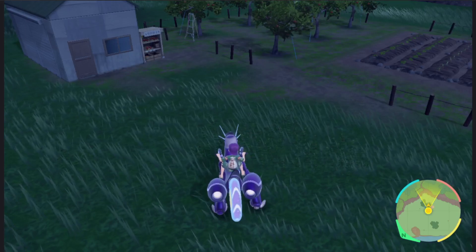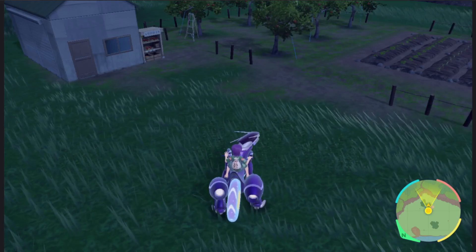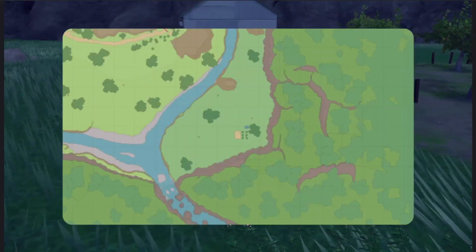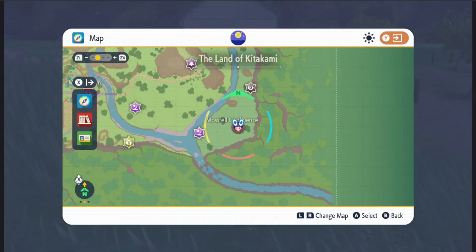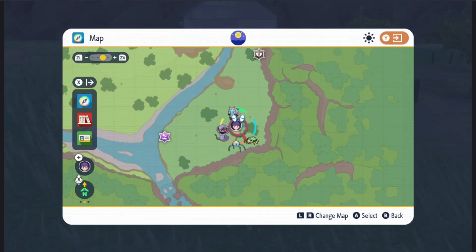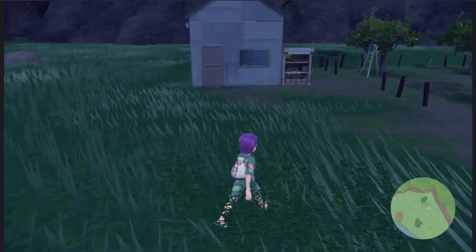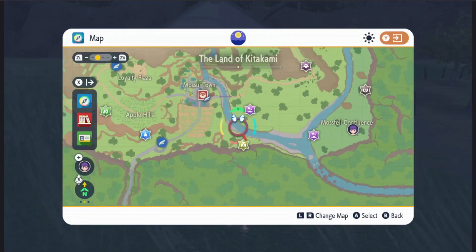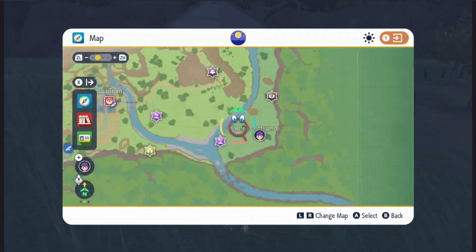You're going to want to go to this location here in Mossfell Confluence. Right here in this little area there's a little hut — not even a vending machine, more of a stand. You can go to Kirikamia and then just head straight down here, really straightforward.